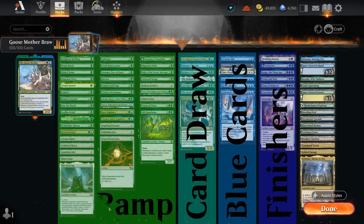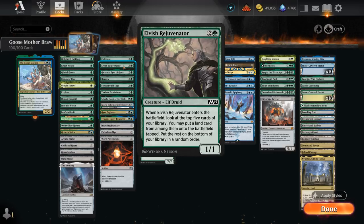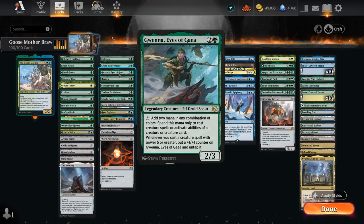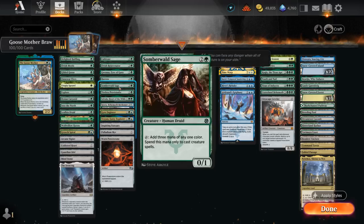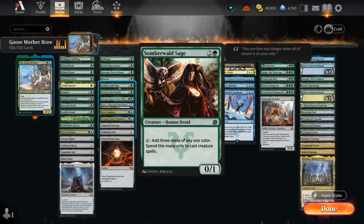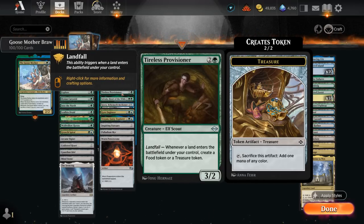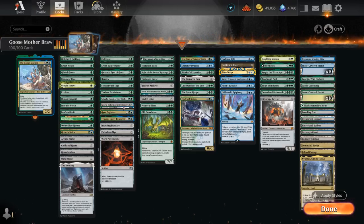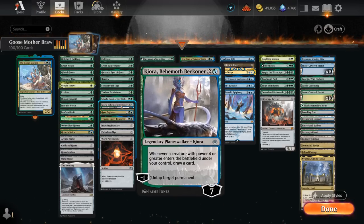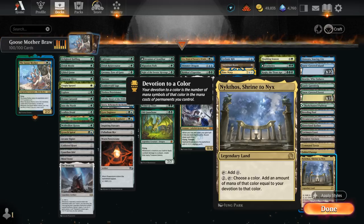Not going too much into detail on the 1 and 2 mana ramp options, but at 3 mana we have Cultivate, Rejuvenator as a cheap creature that finds a land, Gwena tapping for 2 mana to cast creature spells and potentially untapping after a larger creature. There's Harrow sacrificing a land to get 2 untapped lands — great for enabling landfall — and Somberwald Sage tapping for 3 mana only spendable on creature spells. Tireless Provisioner is a landfall payoff making treasure tokens, with food tokens also synergizing with our Goosemother. Sylvala can generate tons of extra mana and draw extra cards, while Kiora pairs nicely with enchantments like Utopia Sprawl or Wolfwillow Haven for additional mana, similar to green devotion decks.